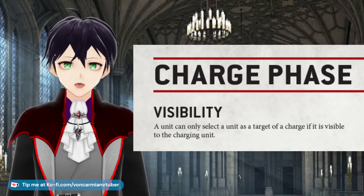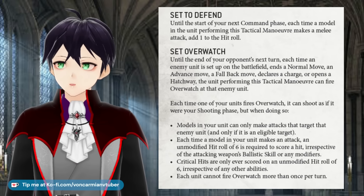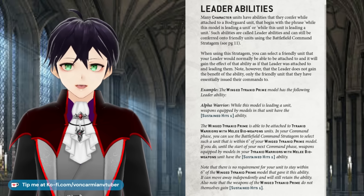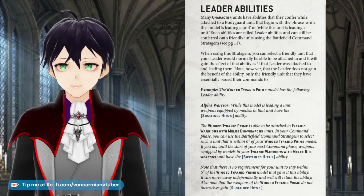You can't charge someone out of line of sight. Overwatch is not a stratagem — it's an action you do in your turn to fire Overwatch in your opponent's turn. There are no leaders attached to units; it takes more of a 9th edition stance, and then you can use a stratagem to give their ability — for example, lethal hits — to a nearby unit for that turn.